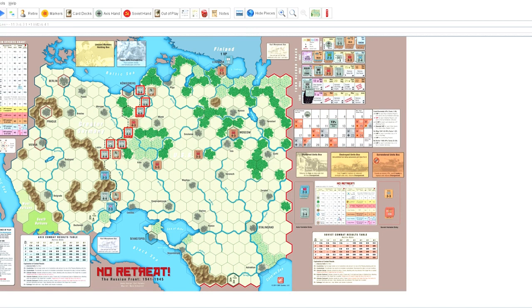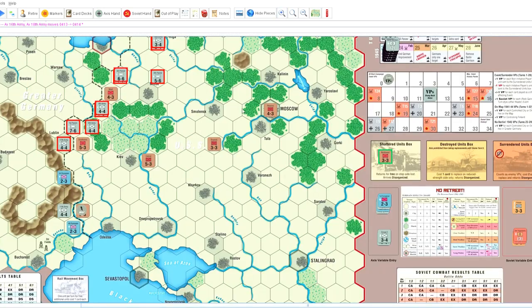The 11-on-3, which is the first attack in the north, plus the blitz marker is a four-on-one — rolls a five, which is a defender shattered. So my guy up in the north has to retreat and is removed to the shattered units box just below the victory point track. He will advance after combat. The panzers can advance three in good weather, and the other pieces can advance two, so the cities of Riga and Minsk are both very much in danger of being taken.